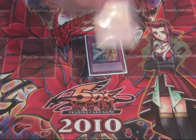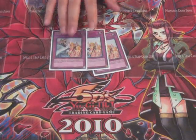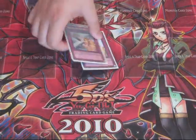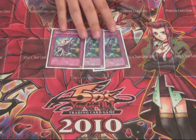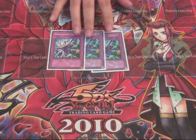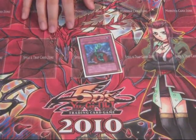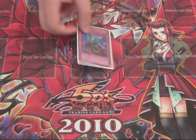On to the traps. I ran 3 Solemn Warning — very essential in my opinion, especially with Six Sams. Keep them from going off with the Kageki, and really any deck that is good. Obviously you don't want to draw it late in game, but the 3 is to raise your chances of drawing it earlier. I ran 3 Dimensional Prison — especially for Six Sams, get rid of that Grandmaster, and they can't use Yamato or whatever to stop it — Stardust, really anything. That's a really good card. 1 Bottomless Trap Hole — with Kagekis and stuff going around, 2 wasn't really that good because all their monsters are weaker, so that's why I only ran 1. It worked pretty good.